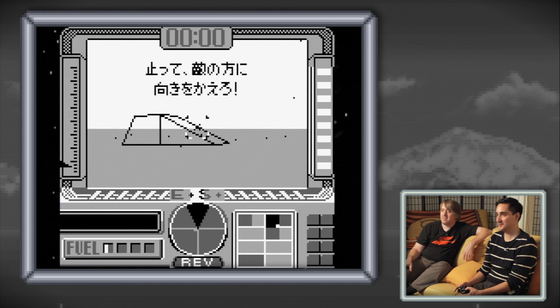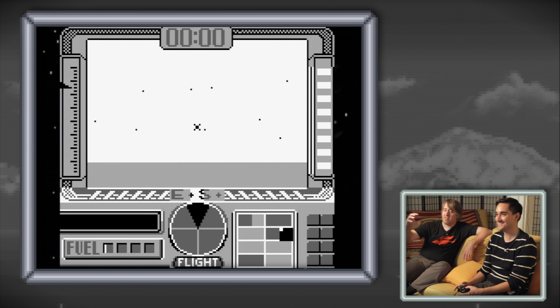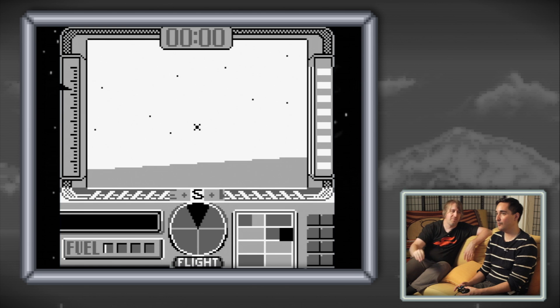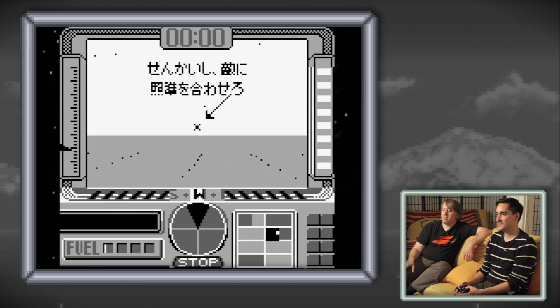So I hit this ramp and I go into the air. You can fly, but if you go into the other side, it's actually a door and it sends you into the tunnel. Oh, I didn't know that. Yeah, so you can do either.